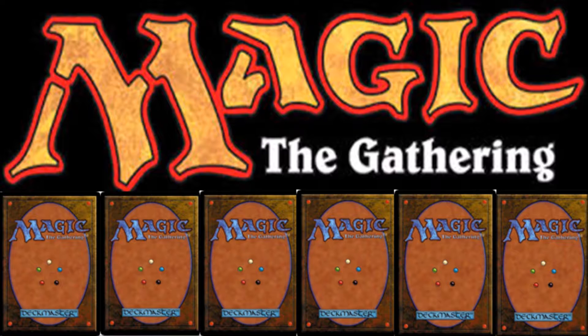Next is Kami of Empty Graves — three generic and a black for a four/one spirit creature with soul shift three. I can see this functioning well in black: it's going to trade up or hit for four and die, then you get something back from the graveyard. If you took off one of those generic mana it'd be great, but it's a four-drop. It's rated 1.5 stars on Gatherer.